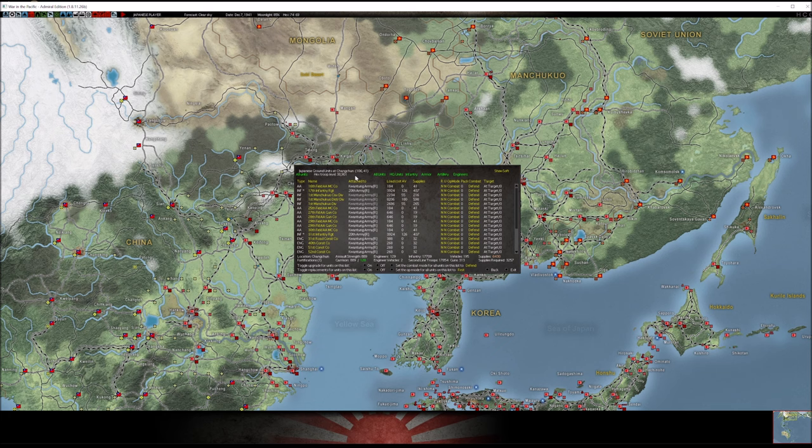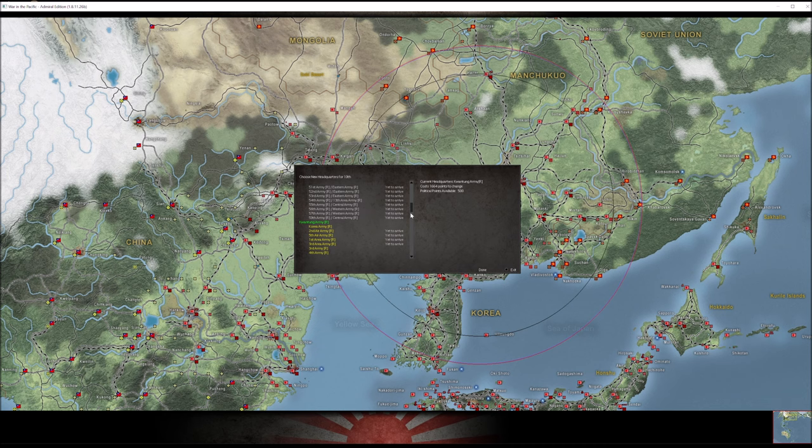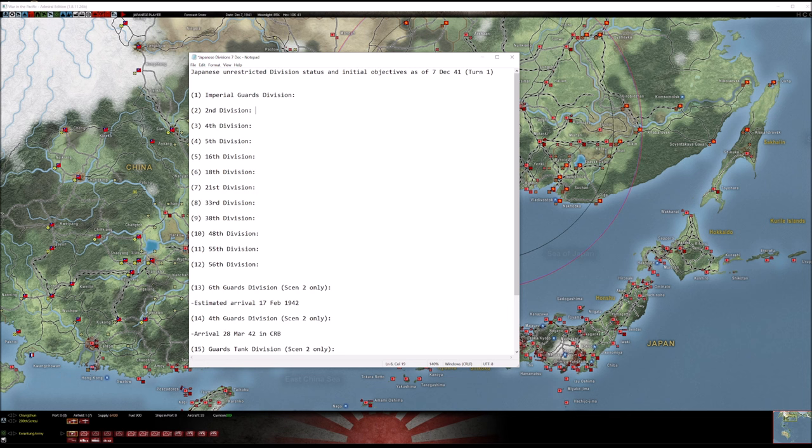If you want to move a restricted division elsewhere you have to pay political points. If I wanted to buy out this 10th Division, that would cost 1,664 points — a lot of points. It would take me a month of saving just to free one division. So let me show you what your divisions look like when you start.